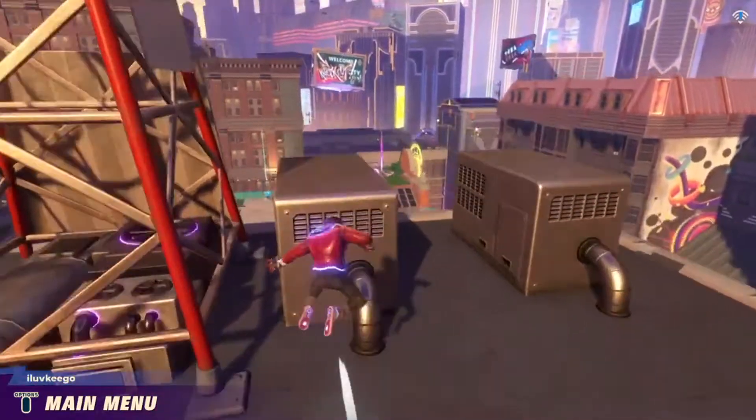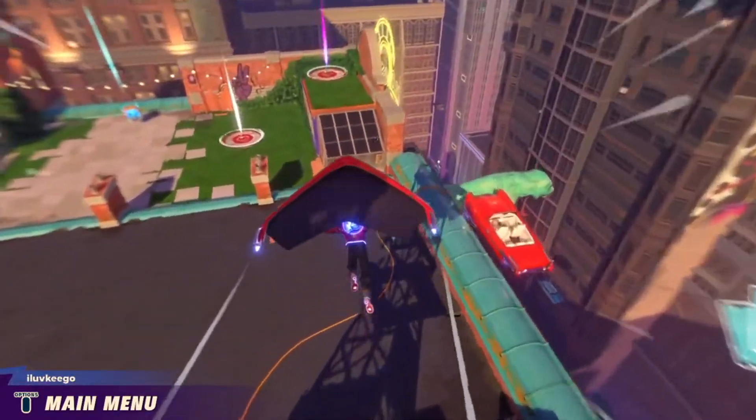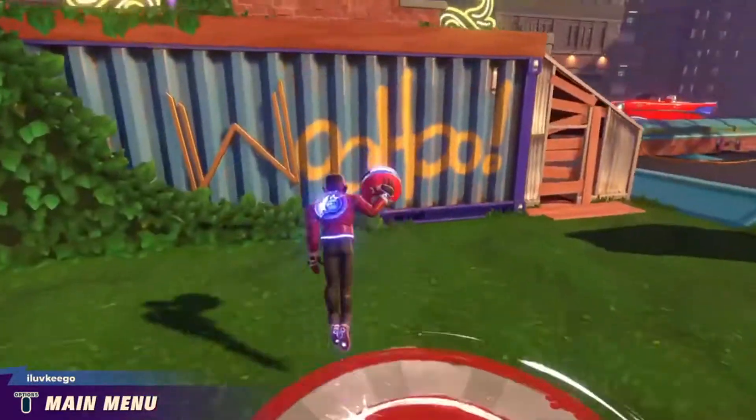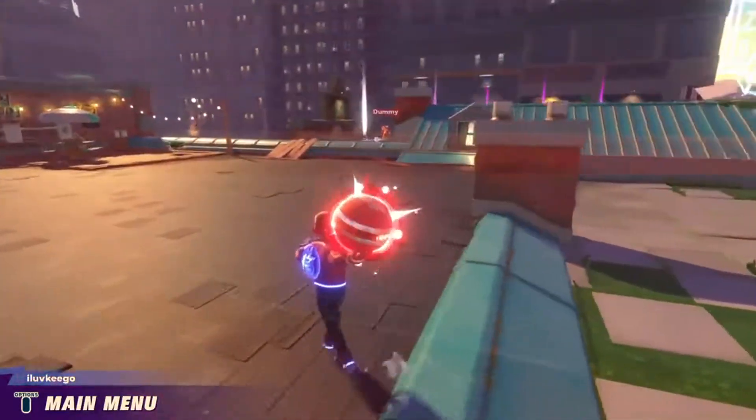So it's actually pretty easy, it's not very hard for you to do. First thing you have to do — really what you want to do, you just want to jump, you want to press circle, or whatever the equivalent of that is on Xbox, and whatever that is for PC as well, and it will kind of do this little curve thing.